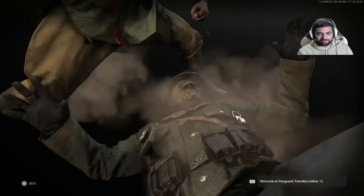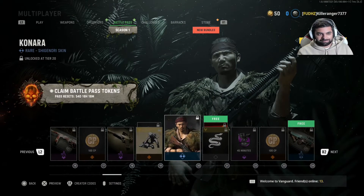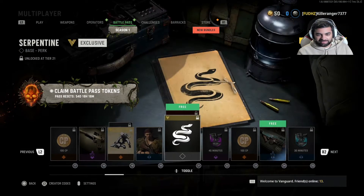More Weapon Blueprints, more Takedowns — that's badass. We got skins. Serpentine is a new Perk 2 that you can actually use in Warzone. I forget what it does exactly, but we'll see.